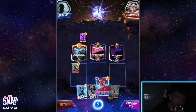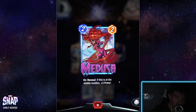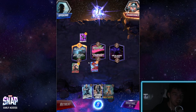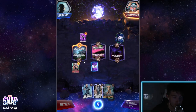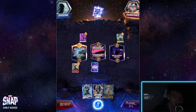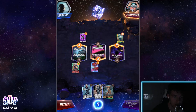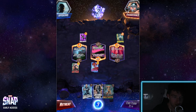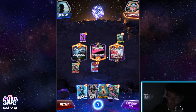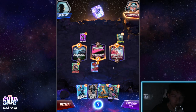This character gets plus two power if placed in the middle, so instead of placing a two-power champion I placed a four-power champion in the middle. On the right side you can see the cost and the power of each card. Whoever is leading in points controls the zone — my opponent has the left and right zones, I have the middle zone. After six turns, whoever controls two zones wins. If there's a draw, whoever has the most total points wins.